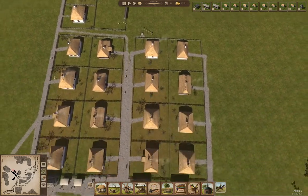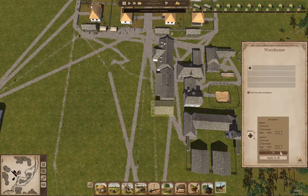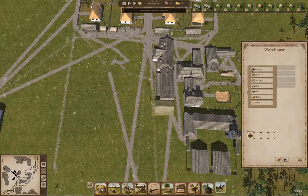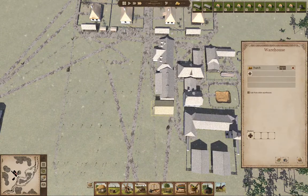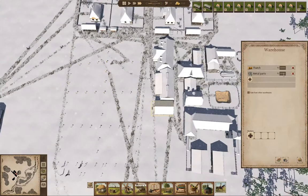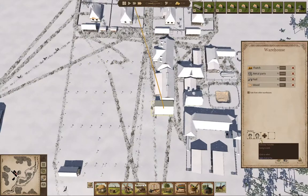I don't even know what sallow is, but I know the villagers eat it. Now we've got a warehouse here. We'll hire the ladies here as well. We'll store thatch — a big pile of it — and we'll store metal parts, nails, and wood in there too. Now we'll hire some people.